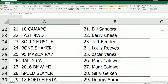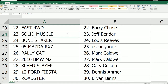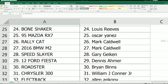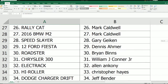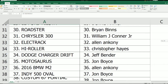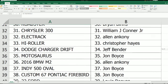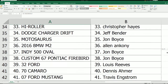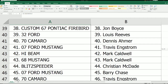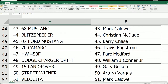Bill S, I believe a new guy — he got the '18 Camaro. What's up Bill! Jeff B — Barry C and the boys. Jeff, you got my nickname car — Solid Muscle! Mark C at the Rally Cat, BMW M2 right there. We'll see — local guy got the Chrysler 300. Jeff got the Charger Drift. John B got the Motosaurus — and he got the Firebird! And the Indy 500 Oval!